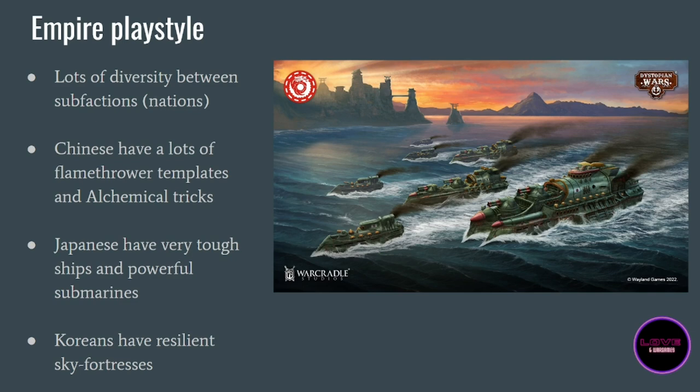The Chinese also have paddle wheels which means they have a lot of mobility — a good faction for those who want to start the Empire. The Japanese are the ships you get in the Empire starter set. They are supposedly the Empire's main naval power and have the most default ships. They don't have a lot of tricks but they are extremely efficient for their point cost — probably some of the most point-efficient ships in the entire game. They are usually quite resilient, tougher than other ships for the same point cost, and very hard to sink. They also have a big focus on submarines.